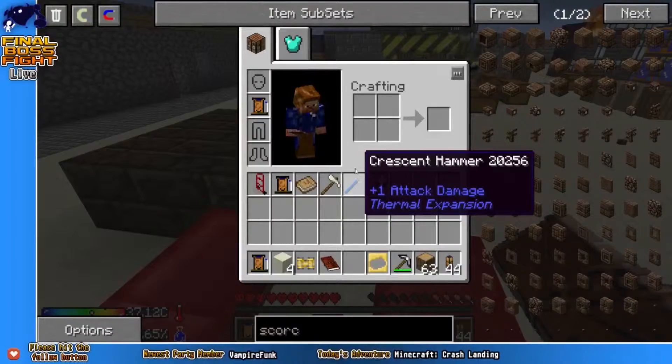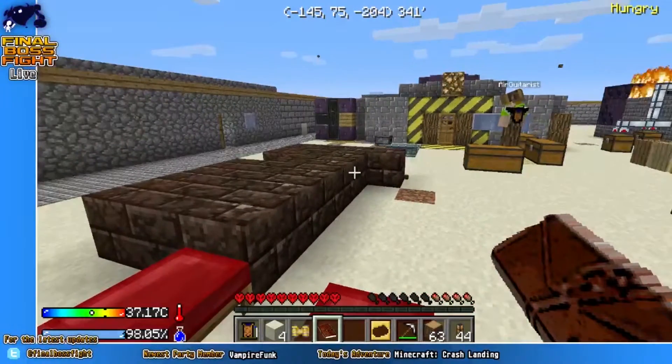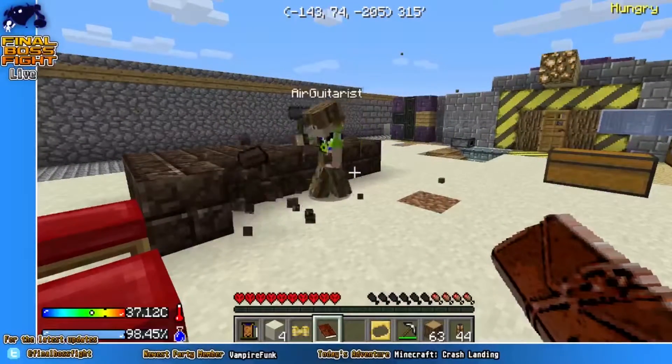So how do we make a scorched duct and a scorched drain? I think it's all scorched bricks — same deal, hit them with a hammer. Because I picked up some of those. It would be, wouldn't it — I'll just hit them with a hammer. There we go.